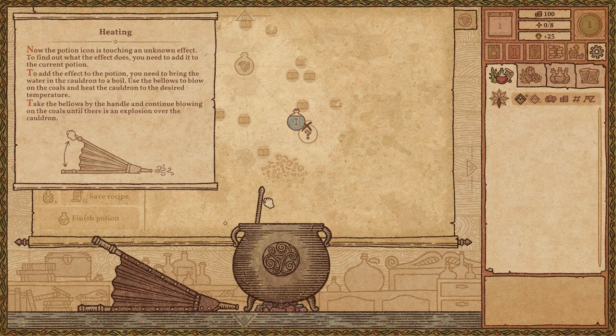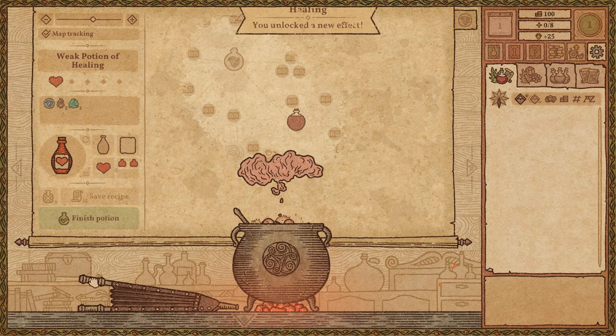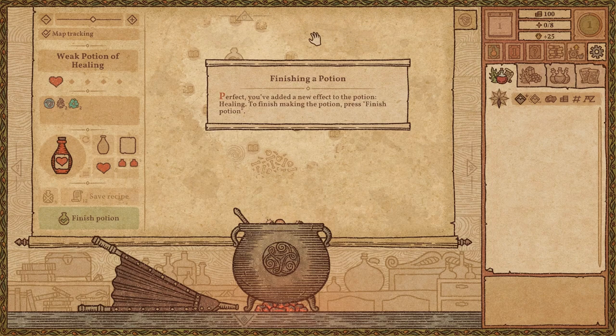Now the potion icon is touching an unknown effect. To find out what the effect does, you need to add it to the current potion. To add the effect, you need to bring the water in the cauldron to a boil. Use the bellows to blow on the coals and heat the cauldron to the desired temperature — continue blowing until there is an explosion over the cauldron. Now we blow the coals. You've unlocked a new effect: Healing! You've added a new effect to the potion. To finish making the potion, press finish potion.